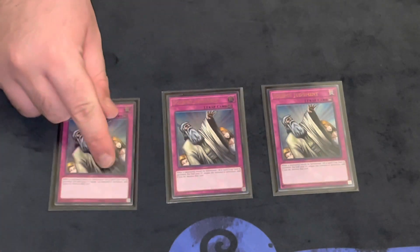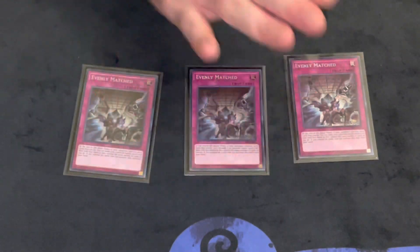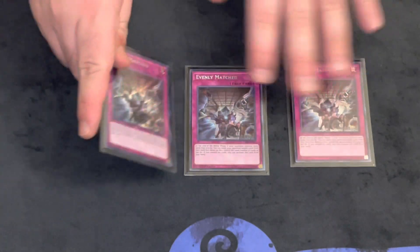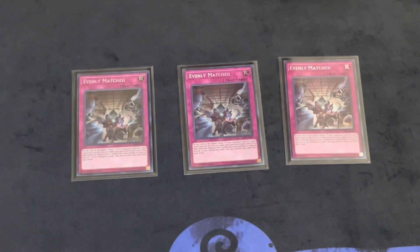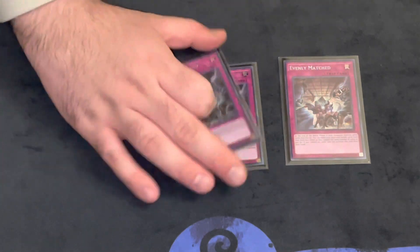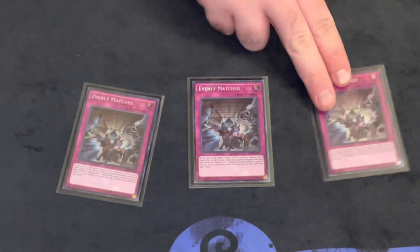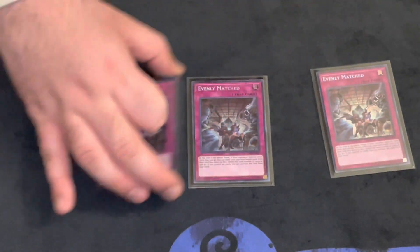We also play triple Evenly Matched. This card came in every time I was going second — it didn't matter what they were playing. Against Spright they normally have Anygate, so drawing Evenly Matched with Impermanence is really good. I always put in the Evenly Matched. You're also playing Pot of Prosperity so you can dig for three or six and find it. Guys, that's the deck profile.